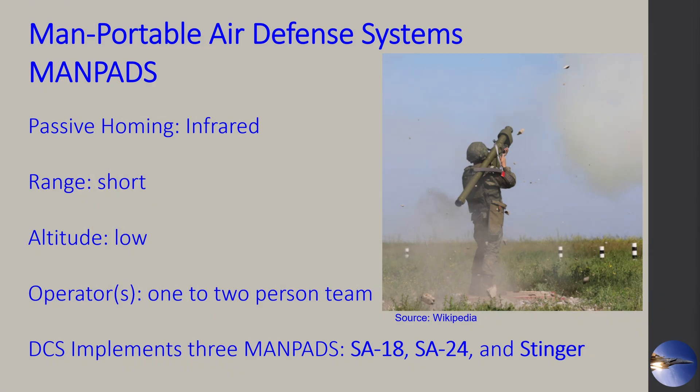MANPADs use something called passive homing using an infrared signature. Consider them a short-range SAM system operating at low altitude, meaning they're going to take you out when you're operating down low. These systems are usually operated by a one or two person team. In DCS, I only found three MANPADs in the game: the SA-18, the SA-24 — both Russian — and the American-made Stinger.